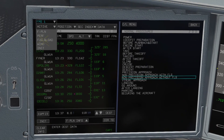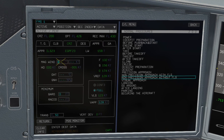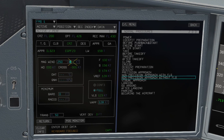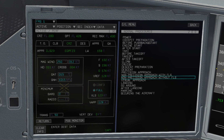About 60 miles out from top of descent, do the final approach performance calculations. Get the wind speed and direction at the destination, grab the outside air temperature and barometer setting, set your minimums, and you'll be completely set for the approach. It also gives you a V-app speed which the plane will slow down to for the approach.